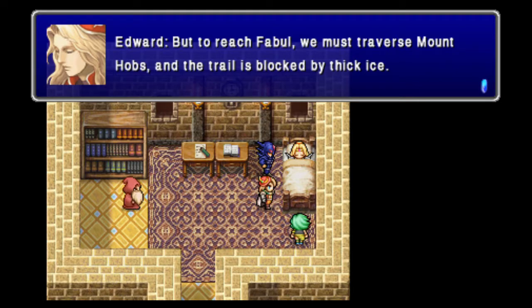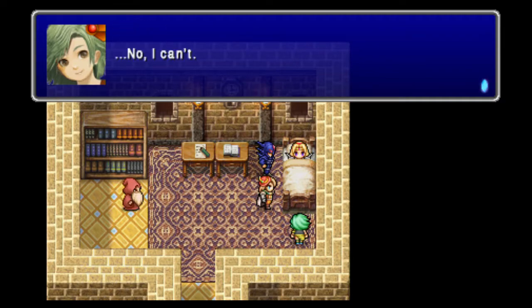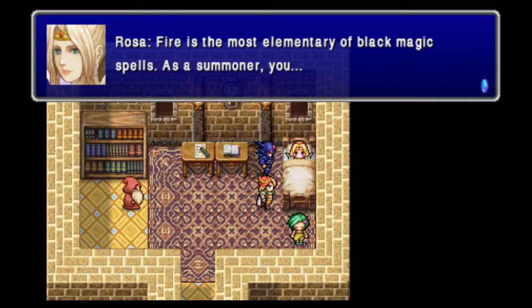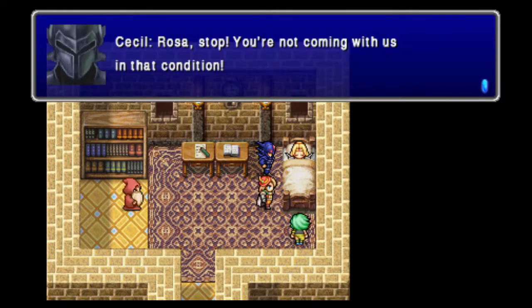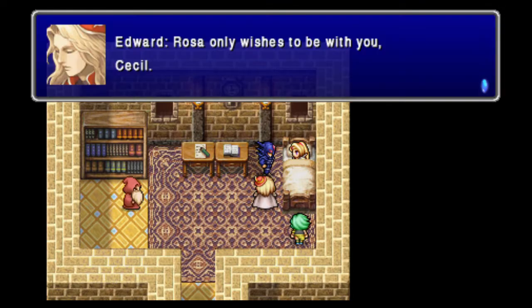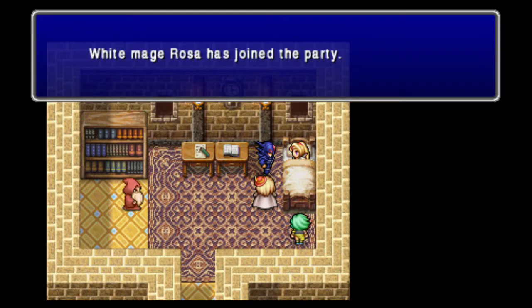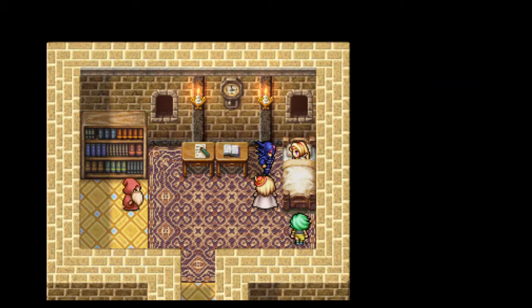Yeah, thick ice — we gotta figure out how to get around that. She can't cast fire. If you notice, Rydia doesn't have fire; she actually can't learn it. Which is funny, because you could actually learn Fire Aga if you leveled up high enough — you could have Fire Aga before Fire. Of course, that would take you dozens upon dozens of hours.